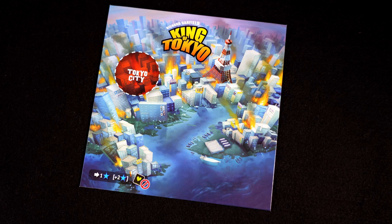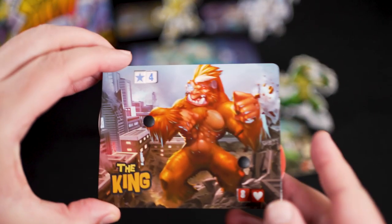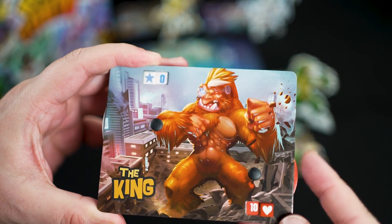This is Tokyo. With 2 to 4 players you only use Tokyo City; with 5 to 6 you also use Tokyo Bay. Each player chooses a monster and gets its action figure and monster board. The board has two dials: one for victory points that starts on 0, and one for life points that starts at 10.